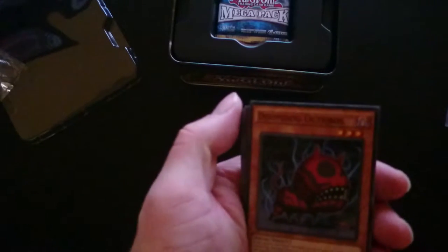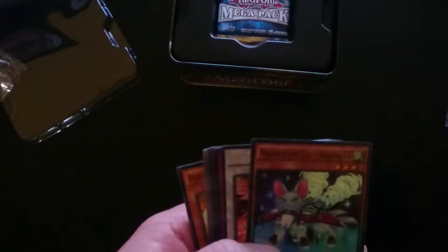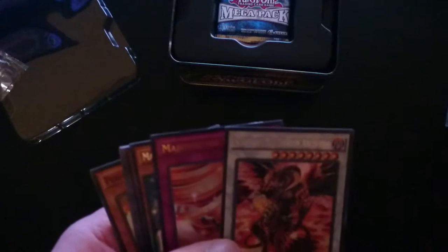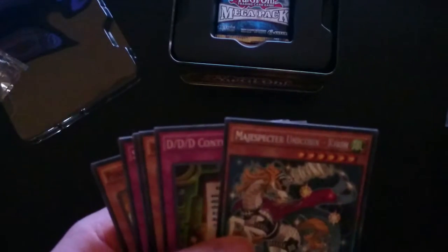On the next pack. Doodog Octrus — I actually need one of those, I actually need two more. Double, get him from this. Magispector Cat. Ooh, Scarlet Red Dragon Archfiend, I like this. Oh, Magispector Tornado. And then the dreaded Kieran, hehe.